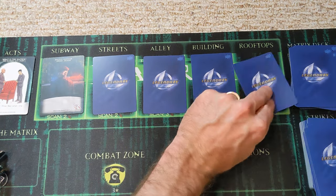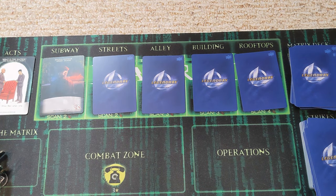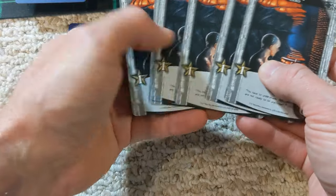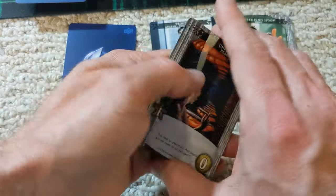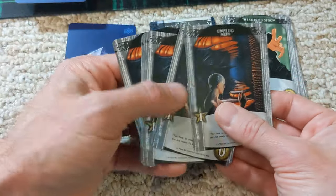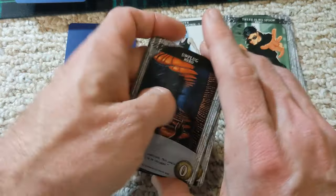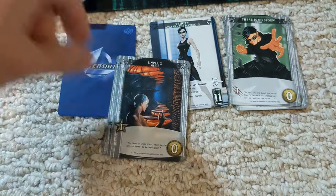Now we're beginning to fall behind a little bit. It's going to be hard to get in and out of the matrix. Trinity had nothing but recruiting cards, so there's not much we can do other than pay to get out of the matrix and maybe buy a hovercraft — that's our only real move.